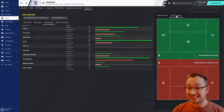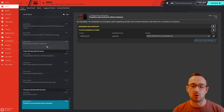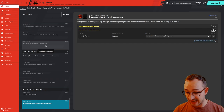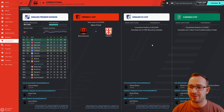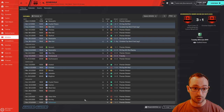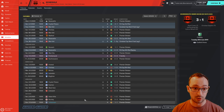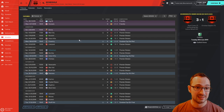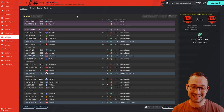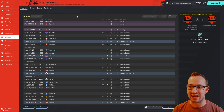Next up, Bournemouth — finished 10th. Tactics have done better before, but if I did this test again you could probably finish higher. In competitions: knocked out of the FA Cup in the fifth round by Chelsea, and knocked out of the Carabao Cup semi-finals by Manchester United. Looking at head-to-heads against Tottenham: near the start of the season Bournemouth actually beat Tottenham 1-0, and at the end of the season it was a 1-0 draw. So Tottenham could have ended up with more points there.